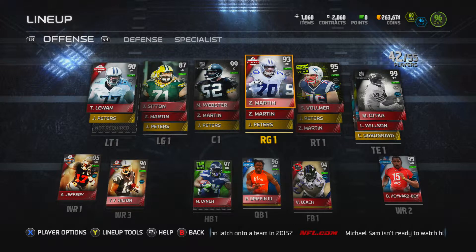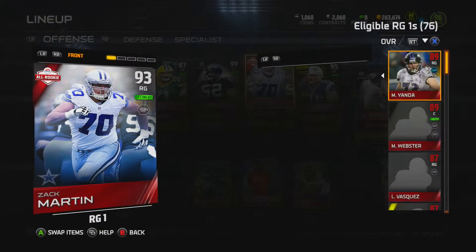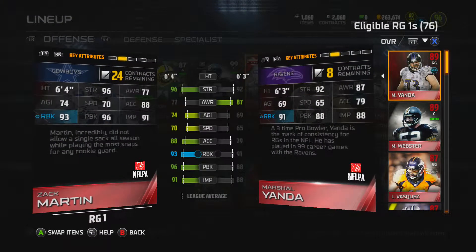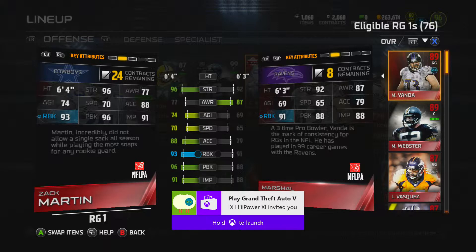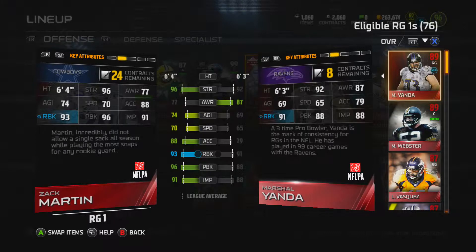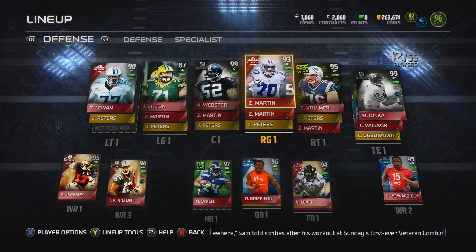I just pulled this one today — this is the card that actually brought me up to 96 overall: Zach Martin All-Rookie. His pass block is good, strength is good, everything you need is good here. Speed and agility, he's a bit quicker than most, so that's good. Run blocking is great — everything's great at this guard position.